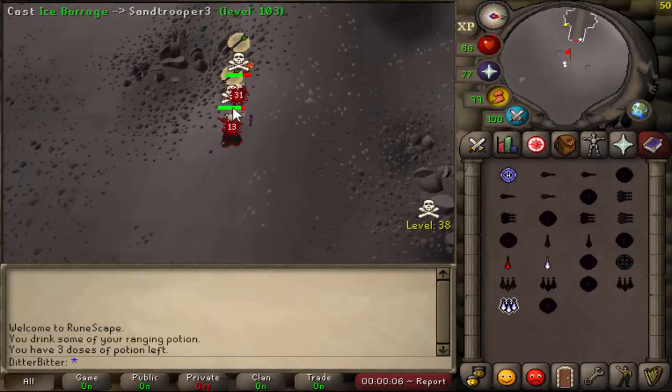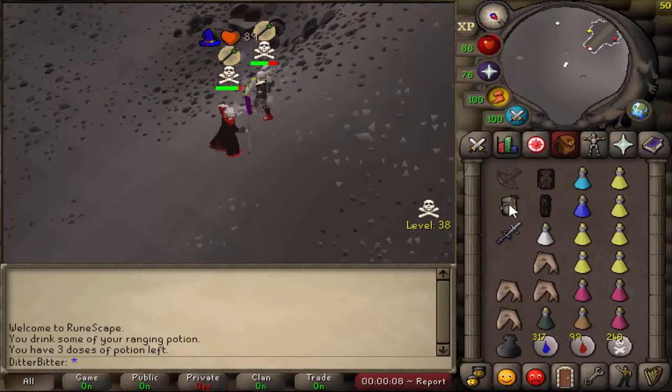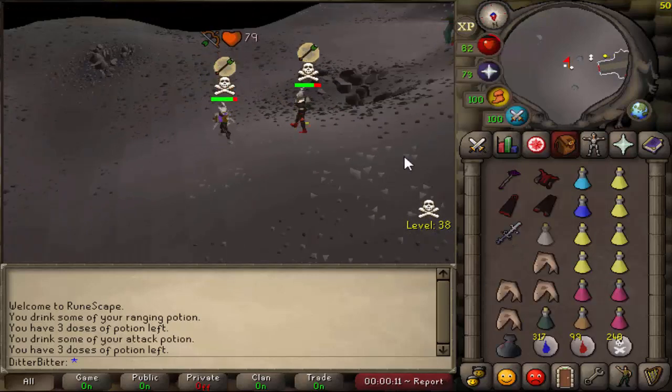Got a fight with this guy. He told me to go Aussie walls to fight him. Sand Trooper 3 - he's a med level. And as soon as I've come to this world, there's already another... oh it's level 100.